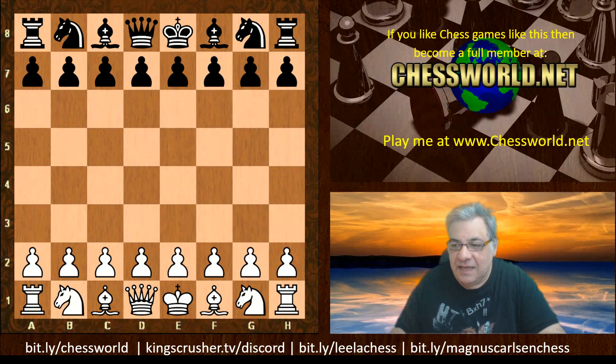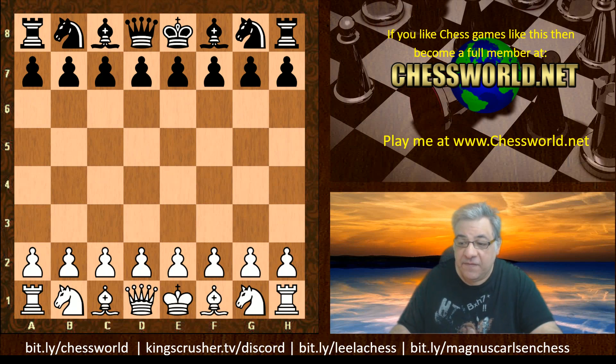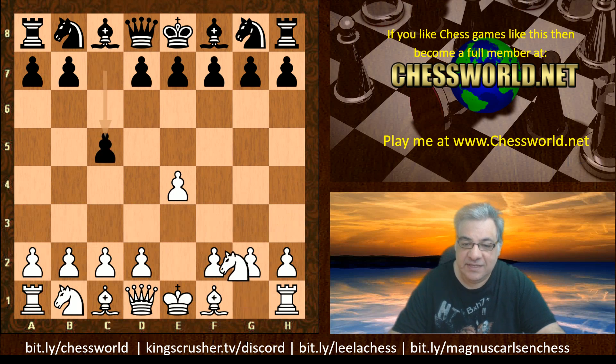Let's have a look at another amazing game from the TCEC Season 17 super final. This is round four — Leela had just suffered a crushing defeat at the hands of Stockfish in this same variation. This is the other side of the coin, with Leela playing white in a Sicilian Scheveningen — the dreaded Keres Attack.